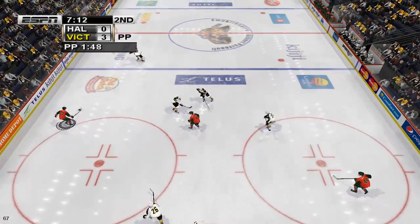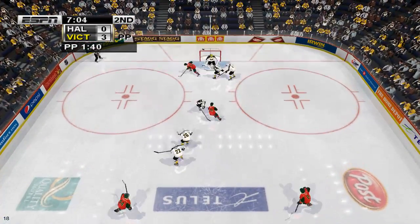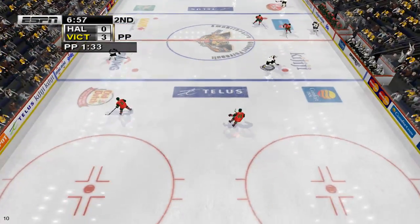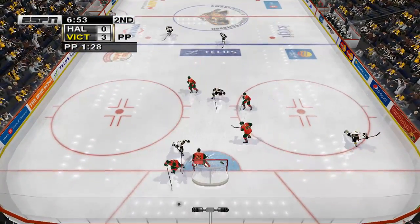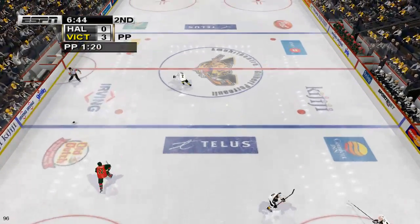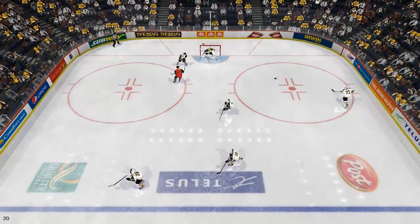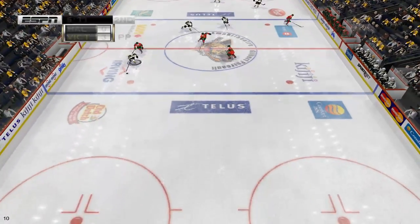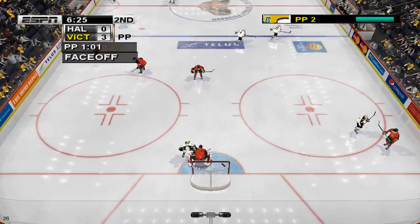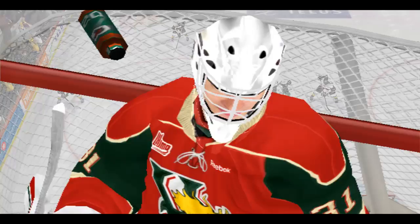He gets thrashed. Head to the neutral zone. Brings it out. Moved ahead. Clips it — he gets checked. He clips him on the play. Change up. Advances the puck. Pass to him. Moved ahead. Break away. Check it out.